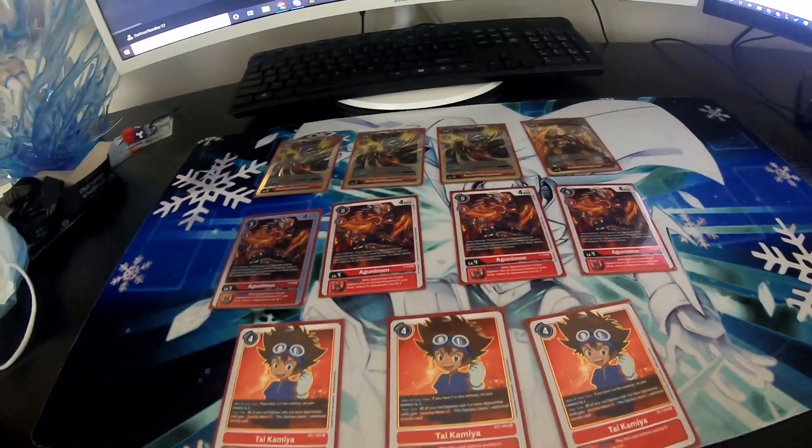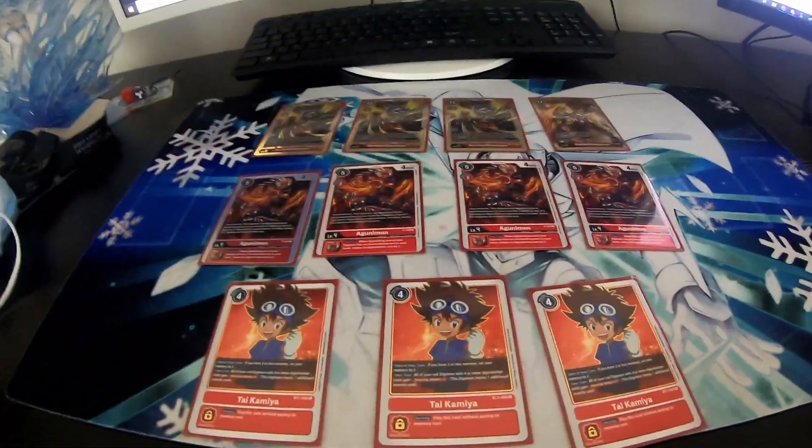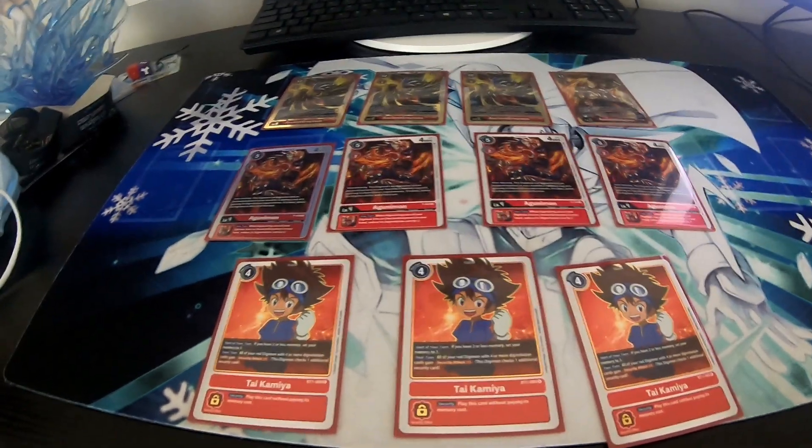Oh man, I finally got my place out of ancient grey mods and everything. It only cost me like 300 for cardboard — that's so worth it.